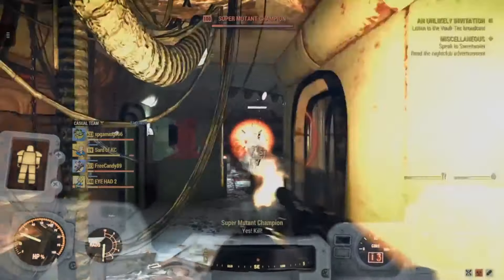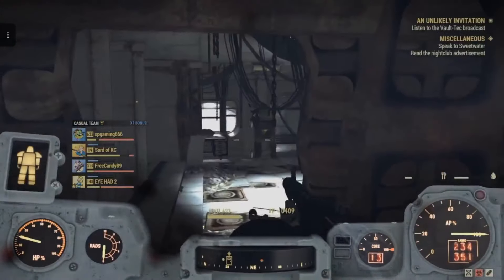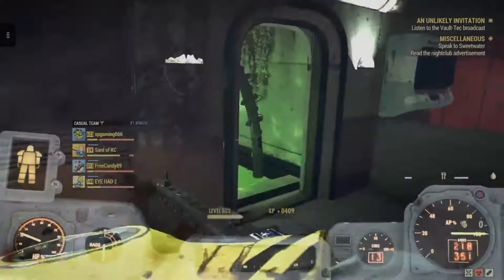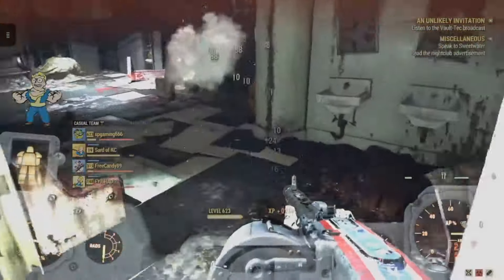The base damage resistance is only 240 at max level, which is pretty low compared to other sets on this list, but that carry weight and ore boost make it incredibly valuable for resource management. You can get this set by completing the Minor Miracle quest — you only need to be around level 25 to complete it, so you can grab it very early on.